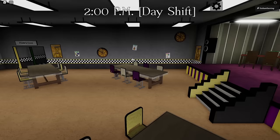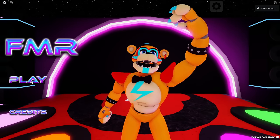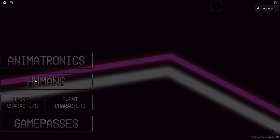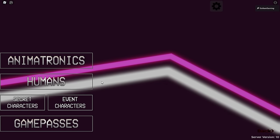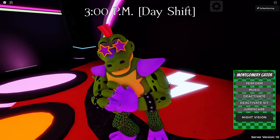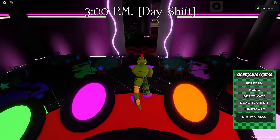Let's go ahead and reset, and I'll show you Monty and then the two Game Pass characters as well. For Monty and the Game Pass characters, all three of them are in the event character section. Go to the bottom right and you'll see all three of them — Monty, Roxy, and Chica. We're going to click Monty first. All of them spawn on the stage in the new Glam Rock section.